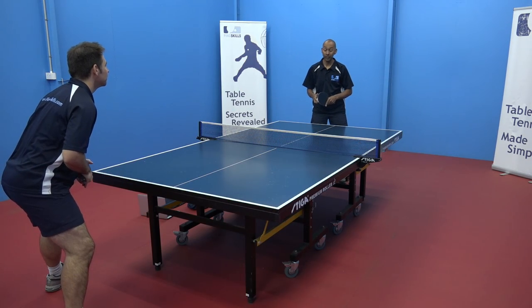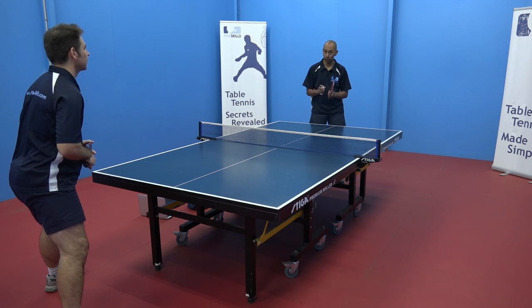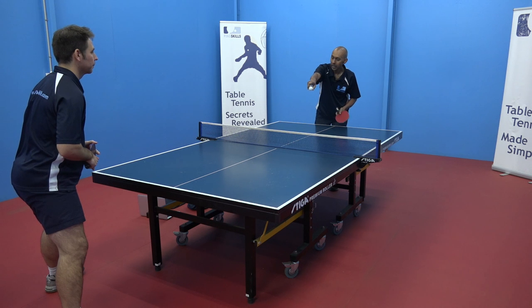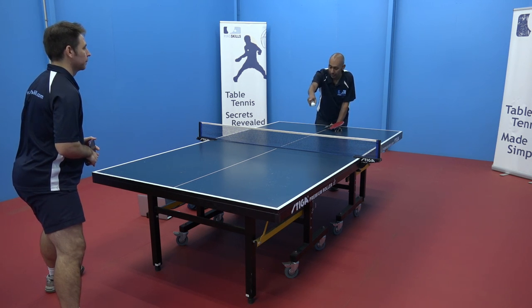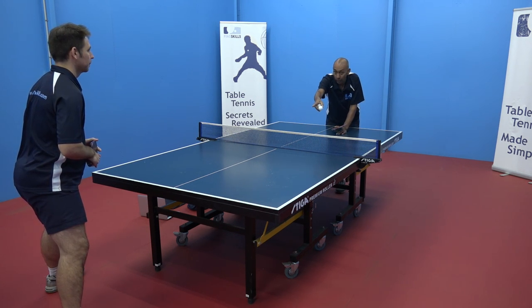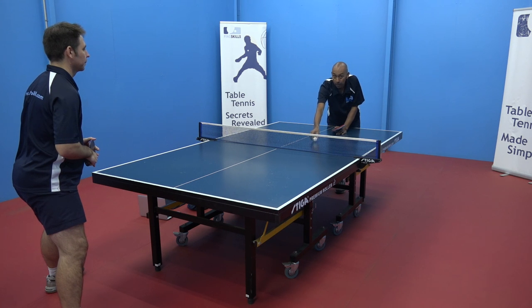The other thing to think about is the depth of your chop to start off with. If you can keep that chop deep on the table it's going to be more difficult for the attacker to drop that ball short. But if your chops are landing short on their side then it's going to be much easier for them to play a really effective drop shot.